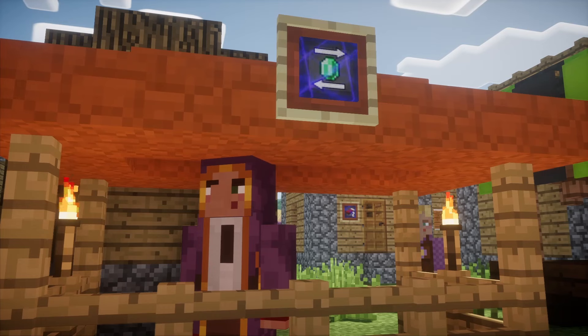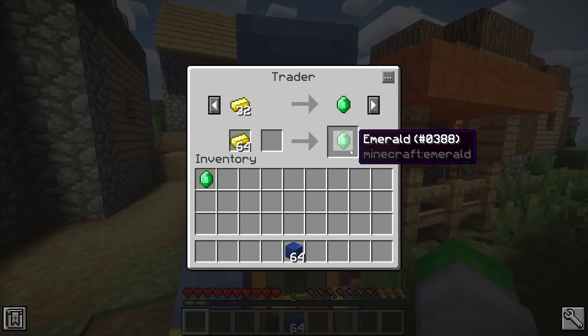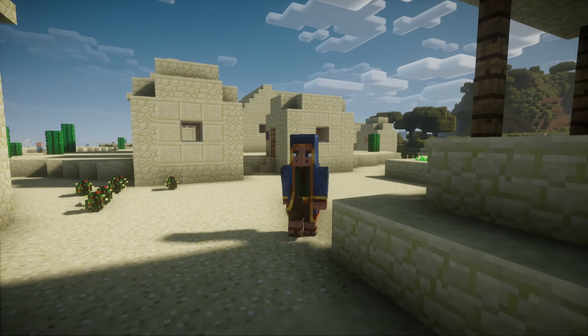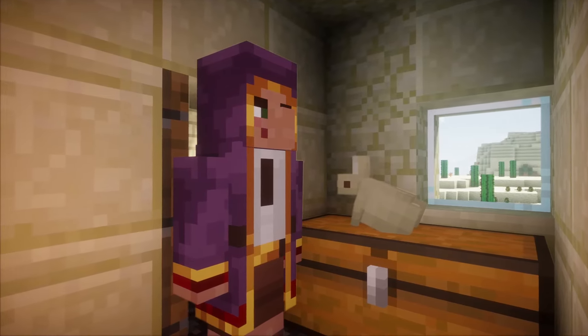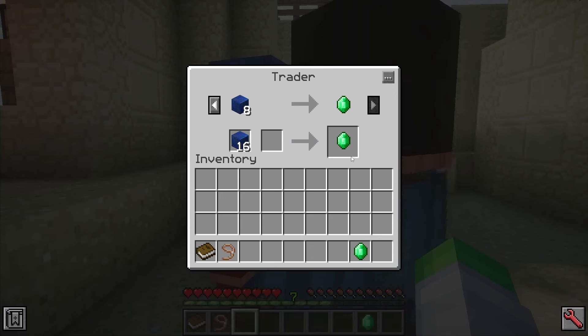Traders will usually reside at the market stalls, where players can trade their uncommon minerals, metals, and gems for emeralds. As the village population grows, traders will make fewer visits. Depending on how far the player has progressed in their world, the trader villager can provide a quicker method to acquiring emeralds more easily.